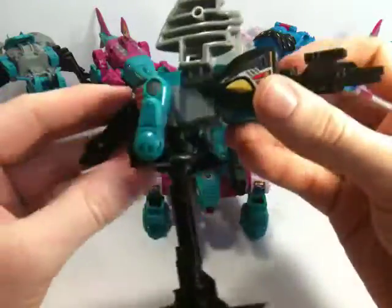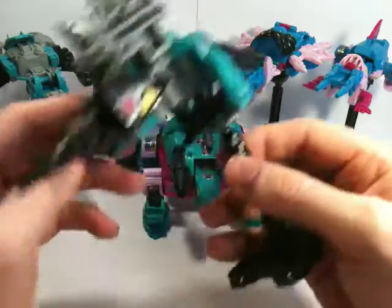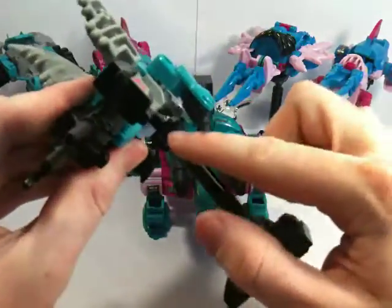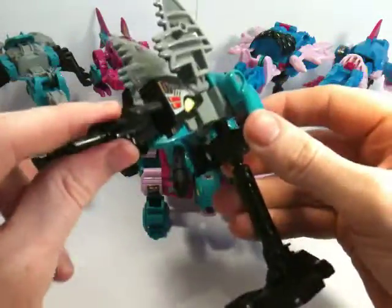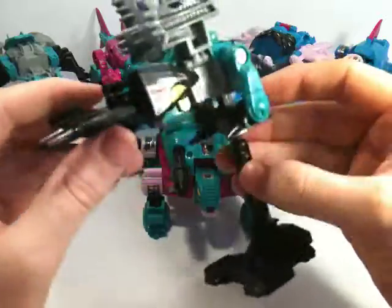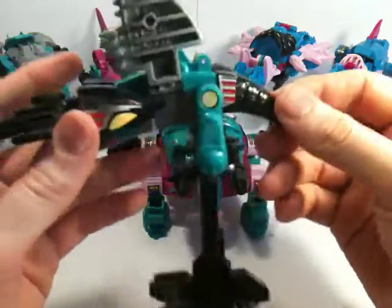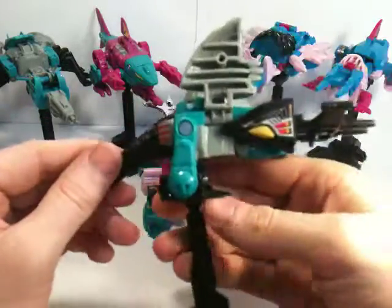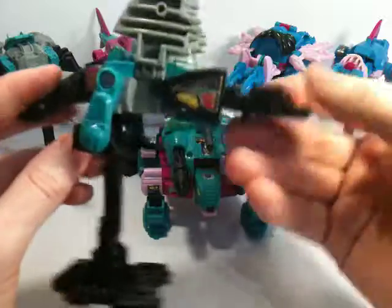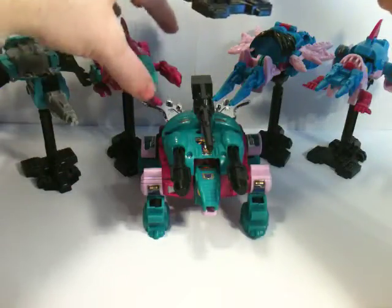And this is why I think I like C-Wing best as a target master for Piranacon, rather than any of the others. It just looks fierce, it looks lovely, it looks like a gun. When you put the fist in there, these bits clasp around it, and you've got this massive sort of shield blaster area. I really, really do love this guy in this mode.